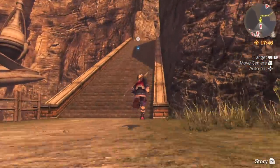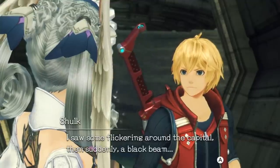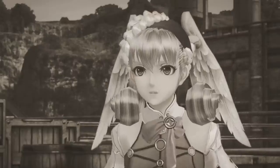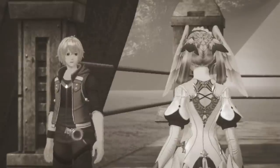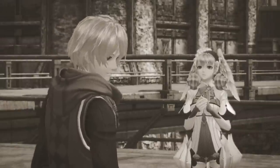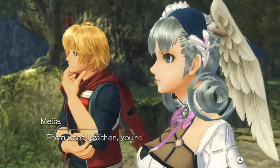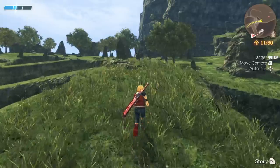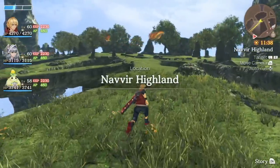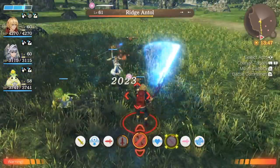Thankfully, Xenoblade Chronicles Definitive Edition does away with the affinity chart in the excellent new 20-hour epilogue, Future Connected. Even though Shulk still plays a big role in the epilogue, the story is centered around Melia, a party member from the original game, as she tries to figure out what happened to her hometown, Alchemoth. It's a bold move to shine the spotlight on Melia rather than Shulk, but it's one that ultimately pays off. Future Connected does an excellent job at exploring the repercussions and ramifications of Xenoblade Chronicles' final moments. Thanks to its shorter length, there is little filler in the narrative, and Monolith Soft carries you from region to region at a steady pace.